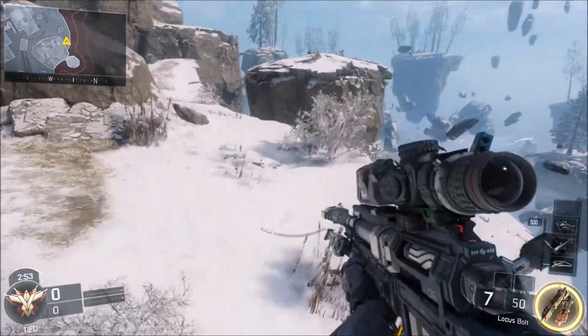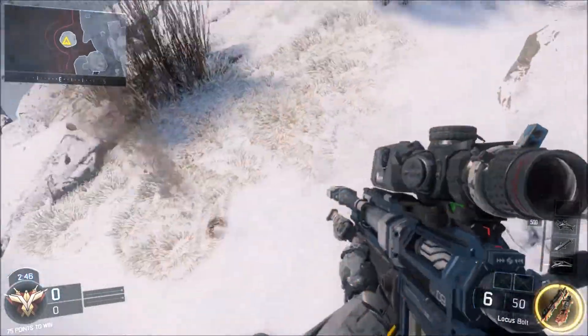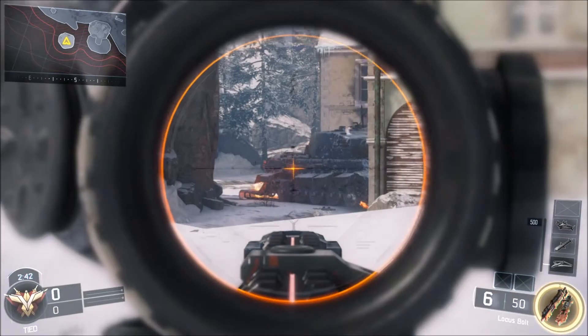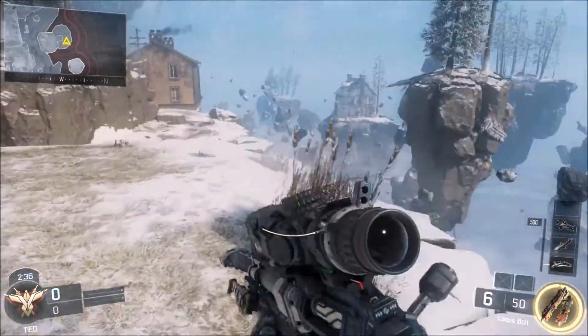You can actually go on to one of these rocks. I wasn't sure you could get on that one - it's quite in the open. Yeah, you can see them on the mini map. So you can go on here, you could probably stay here and get a few kills. Someone could probably come down here and snipe you out, shoot you out, whatever.